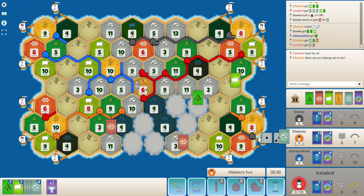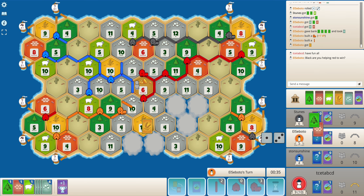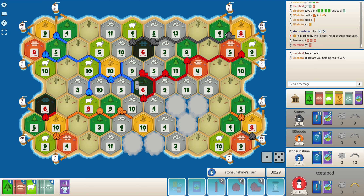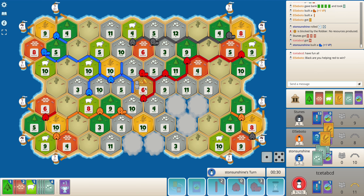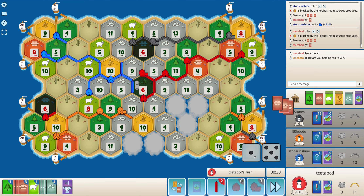Now I just need to start buying dev cards because I want to take the army card. Nobody else has bought any dev cards yet. I think I'll be holding on to road — I'm pretty sure orange and black will fight it out and take it sooner or later. I lose out on three cards because the six is blocked.